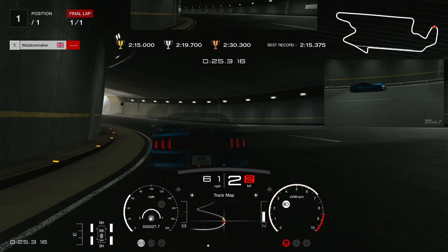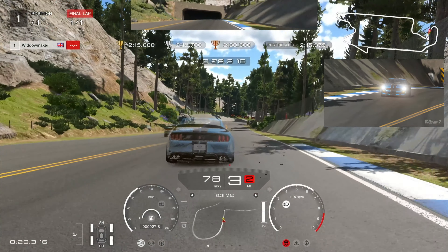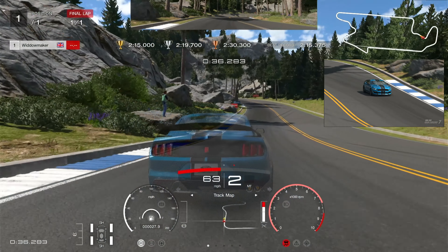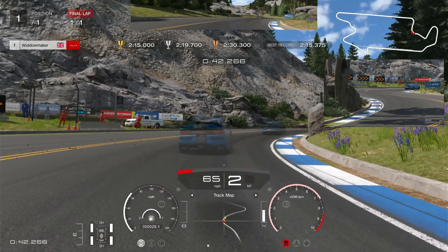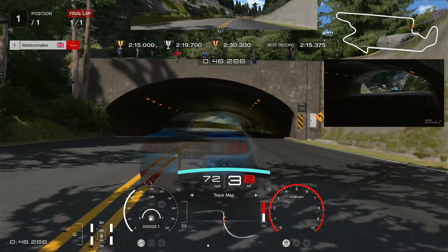Down to second for this corner and let it run out wide, balancing that throttle to try and stop the tail slipping out. Then we're going to brake at the shadow — the first one on the right-hand side — apex that corner in second, drive it through. We're going to prepare to go up to third, then drop it down to second as we come through these S's. Don't let the car run out wide.